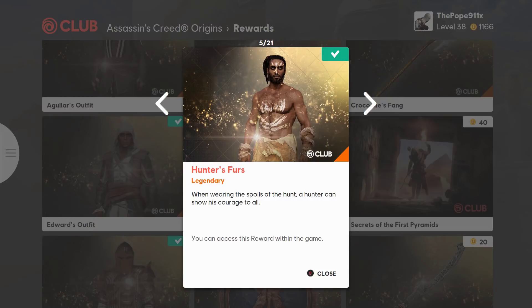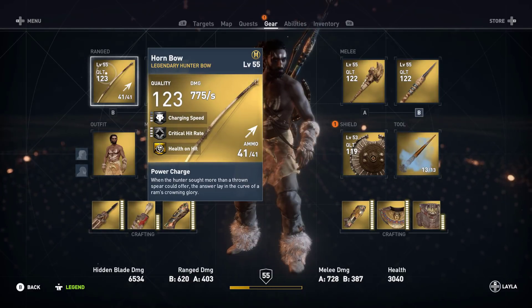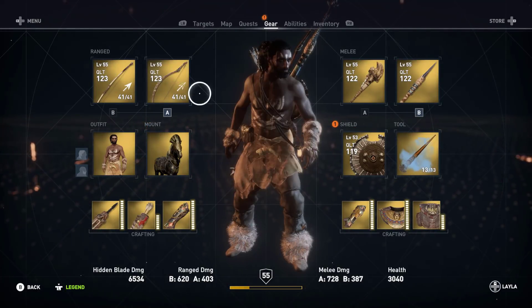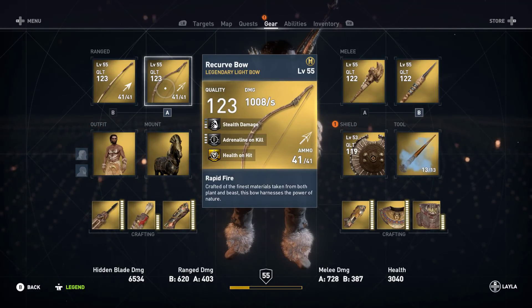The Hunter's Fur outfit can be found in the Ubisoft Club for 40 Uplay points. First up is the Hornbow with a 2 charge speed, a 4 crit hit rate, and health on hit — which is strange for a hunting bow, but should be good. Recurve Light is 2 stealth, 4 add-on kill, and health on hit.